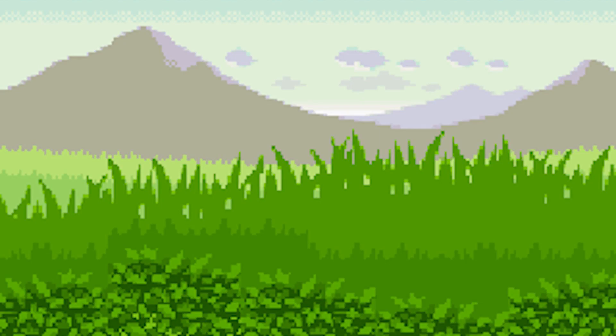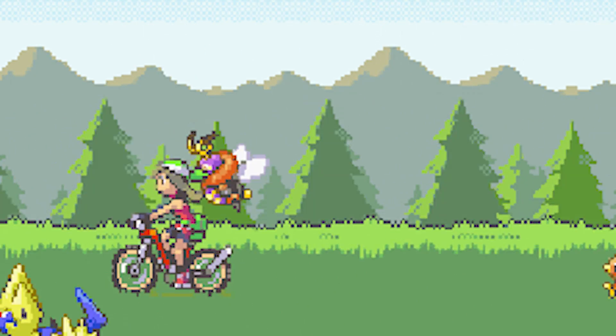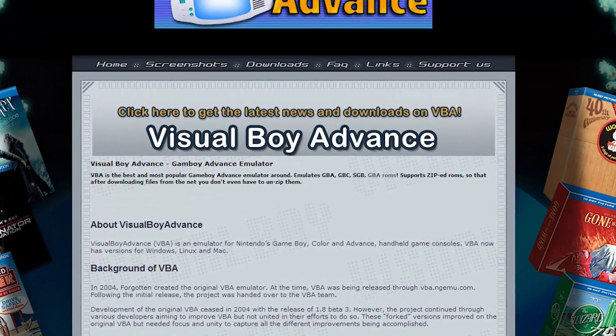Now to do this you're going to need two things. You're going to need a Game Boy Advance emulator and you're also going to need a ROM of Pokémon Emerald. Simple Google searches will do the trick here, so search for your emulator first. My favorite is Visual Boy Advance, but there's tons out there.